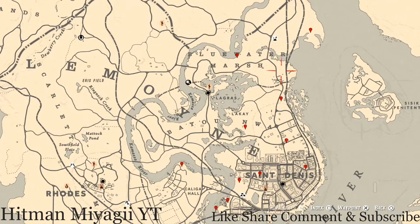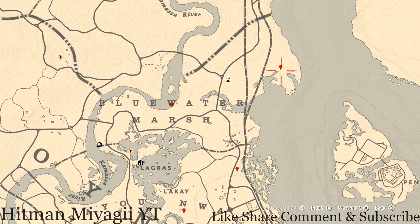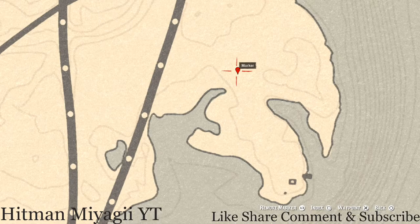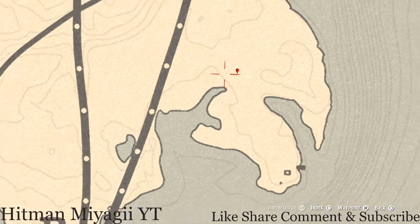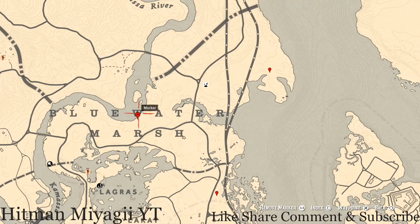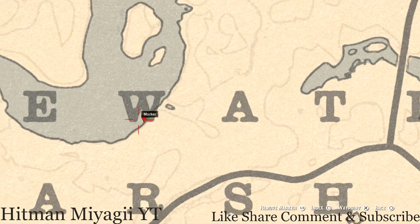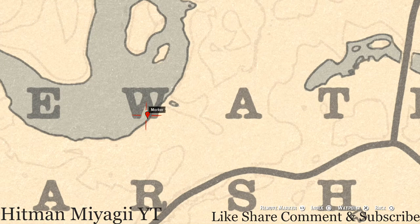At this first marker up here in the Lemoyne area, you will get a fossil. Come right here to this location with your metal detector and that's what you will dig up — a random fossil. The next marker is right here below or between the markings of this 'W,' along the coastline. There's a boat — go on the boat, go through the door, and find the washing area or sink area.